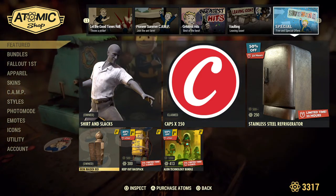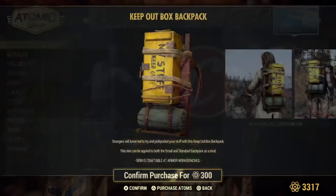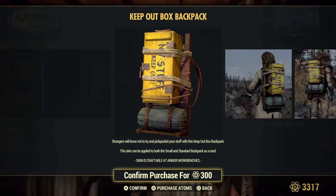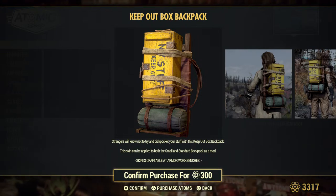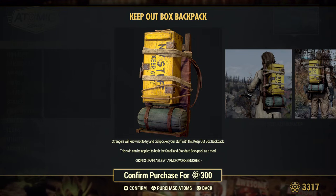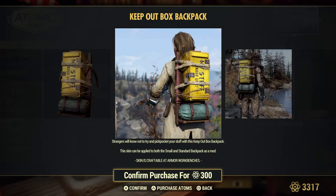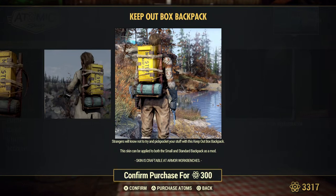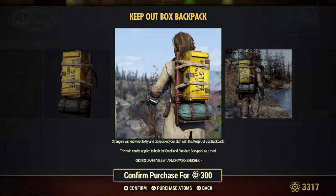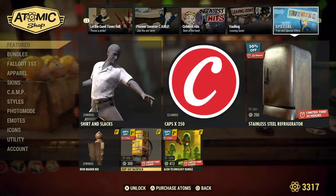This is the slot for the Fallout First item. I grabbed the Iron Maiden at the beginning. The current one-week Fallout First item is Keep Out — a Keep Out box backpack. Keep out, no strangers, no stuff, keep out — my stuff!